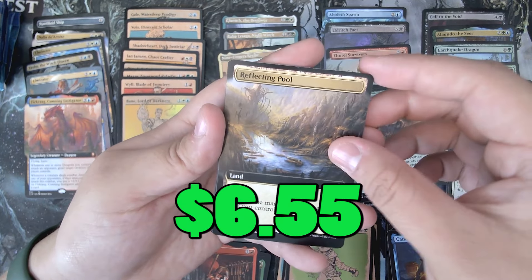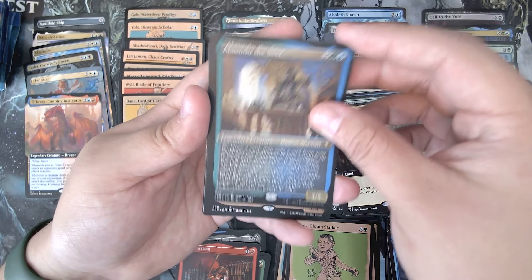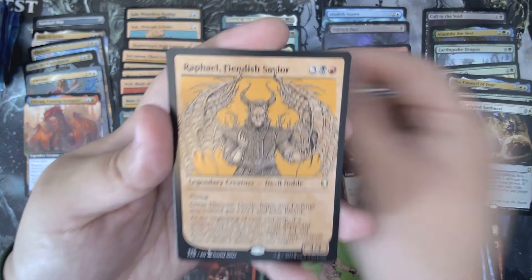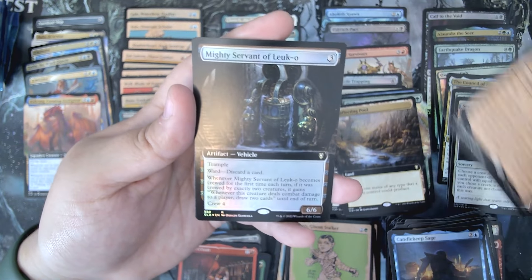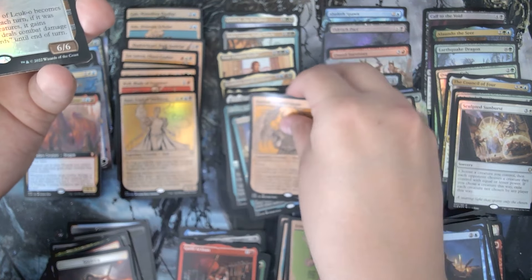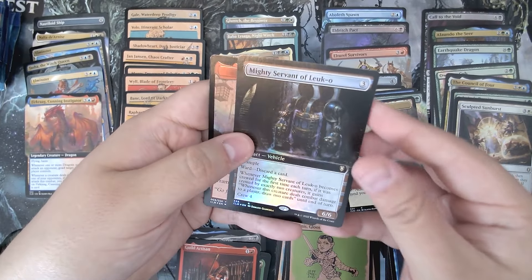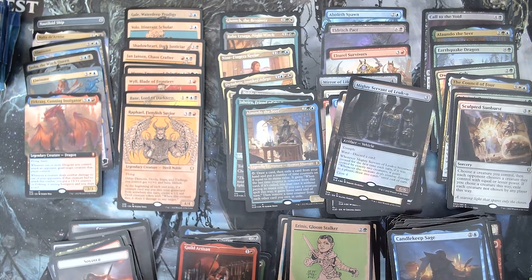A Reflecting Pool — that's not bad. Extended Art as well. Elrindu the Seer. Raphael, Fiendish Savior — nice, nice, nice. Mighty Servant of Leuk-O.